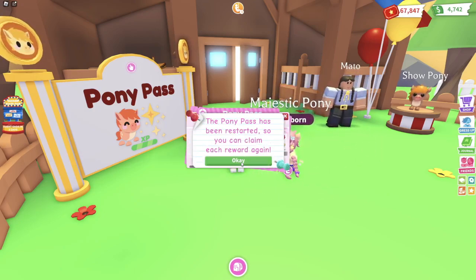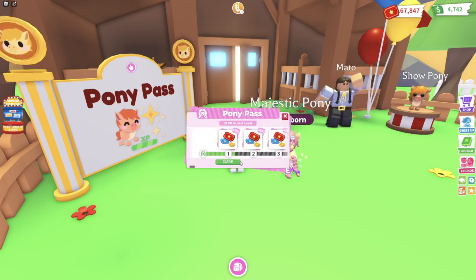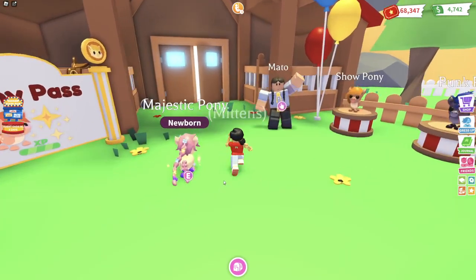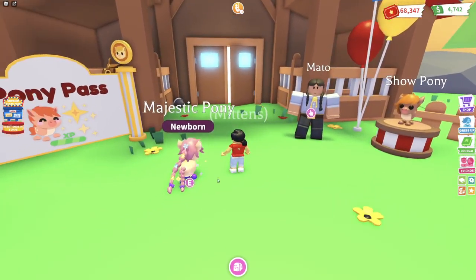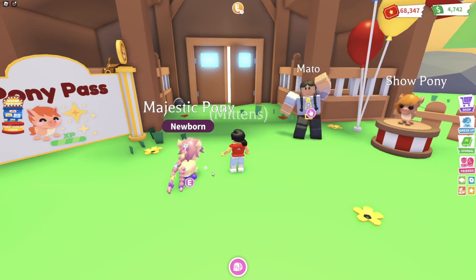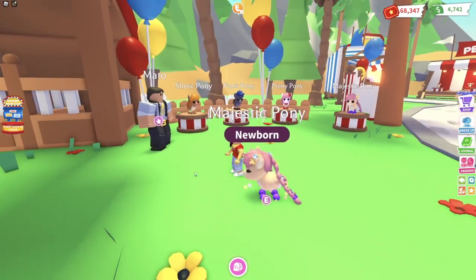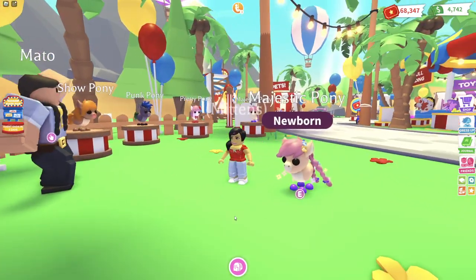You've completed the entire pony pass. I can restart and do it again. Anyway, here is the Majestic Pony with its braided tail and its braided mane. Flowers all the way through, and a cute purple ribbon at the end. And it's got purple feet.